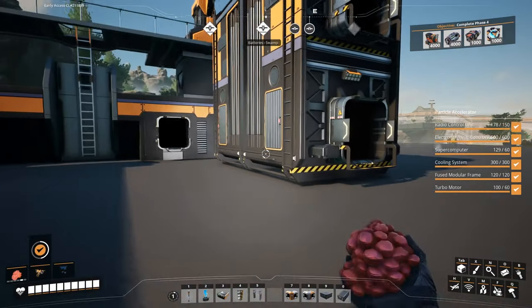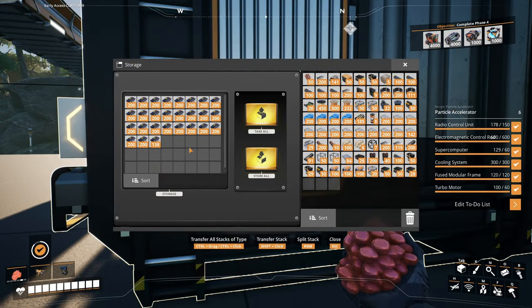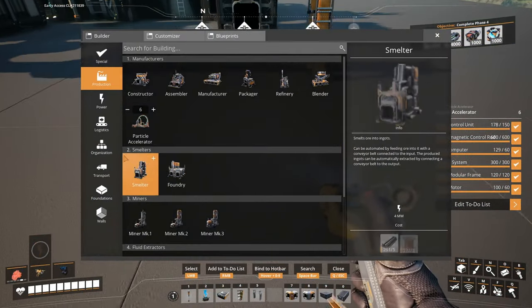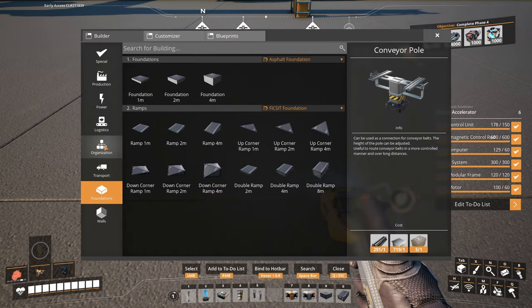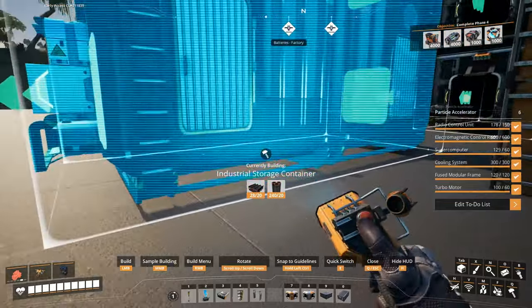Speaking of storage, I probably should put another one for the copper powder down there. Let's see what's in there at this point - we really don't have that much. You know what, just for good measure let's store up some more of this, because we are going to need lots of it.